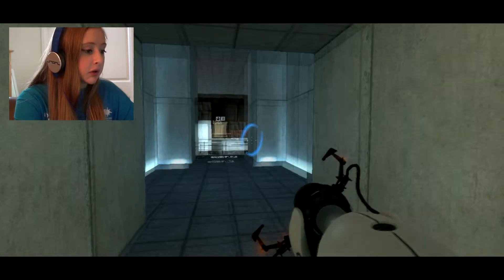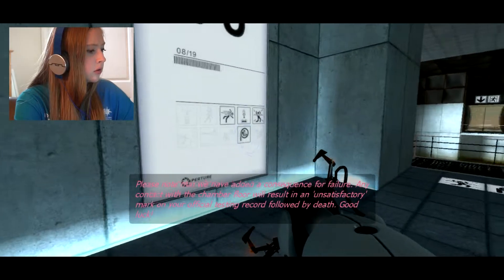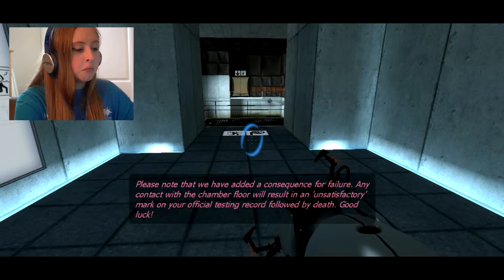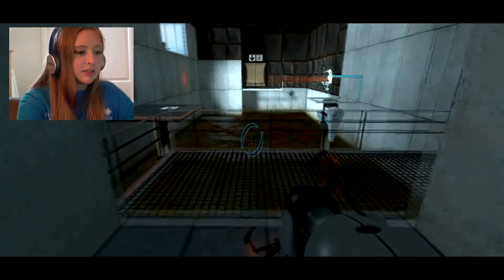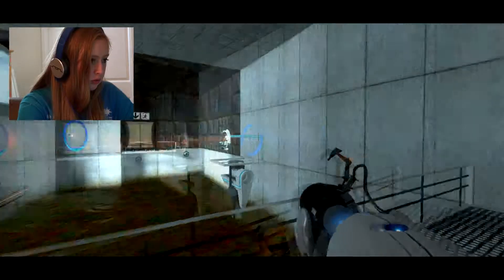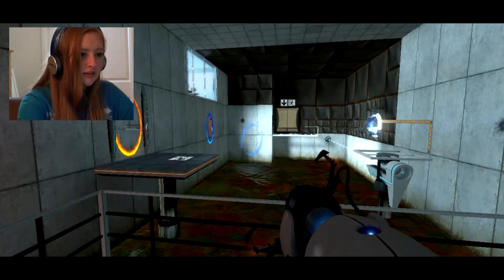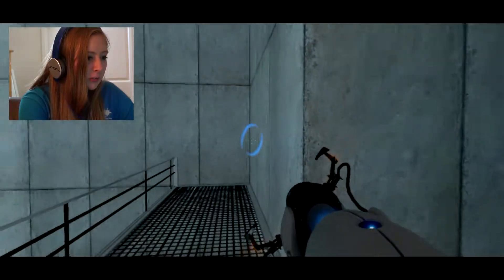I haven't had really any experience with turrets, so it's gonna be great. Please note that we have added a consequence for failure. Any contact with the chamber floor will result in an unsatisfactory mark on your official testing record, followed by death. Good luck. It's like, oh yeah, unsatisfactory mark — that doesn't really matter, but the death kind of matters. I did it! Yeah! I just kind of guessed. I didn't really think I was gonna get that, but cool.